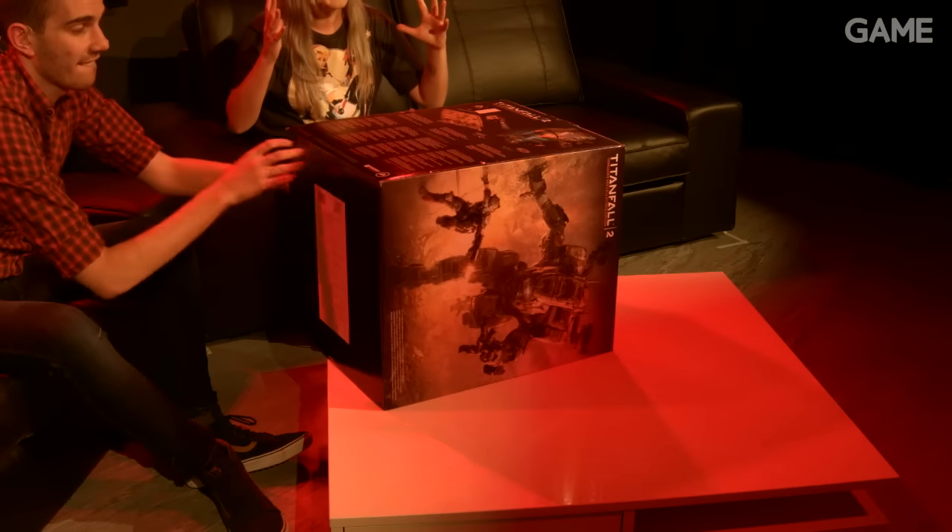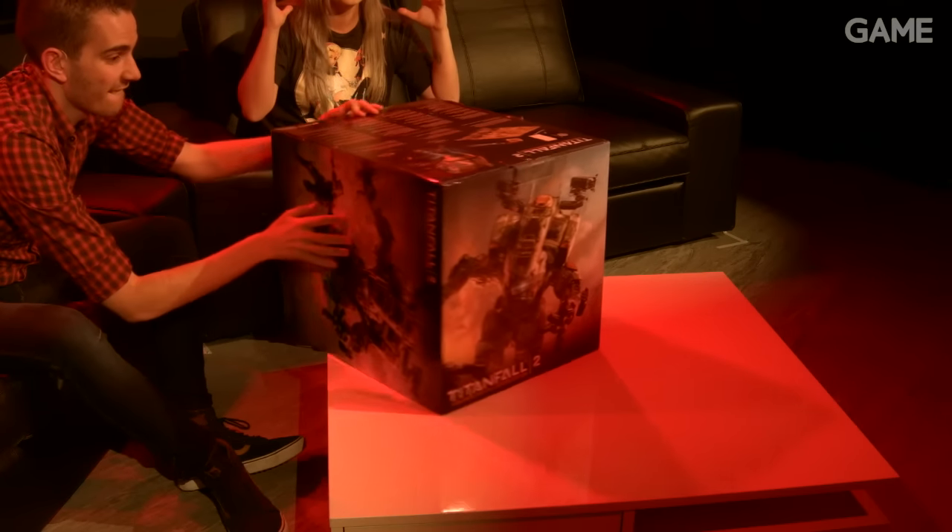Shall I get it? Yeah, go for it. It's got an array of lifelike goodies. It's even got a life-sized helmet that you can wear on your head. There we go. Let me get it the right way around. So this is the box. This will contain all of your array of goodies in the Vanguard Collector's Edition. It's got all sorts of stuff in there. So without further ado, I think we should crack this open.